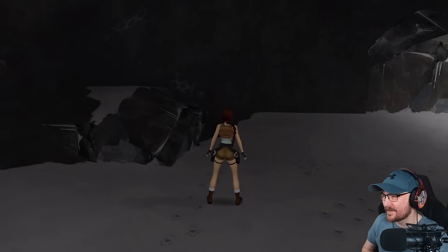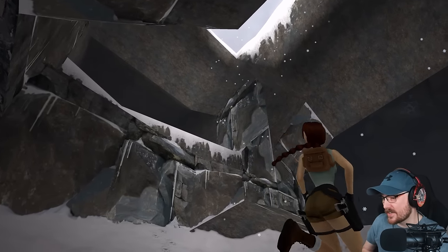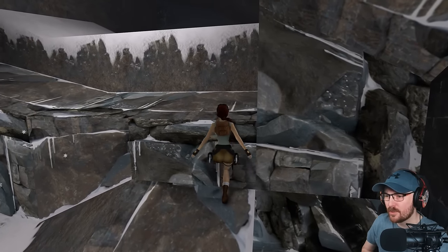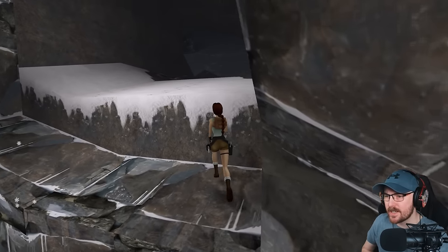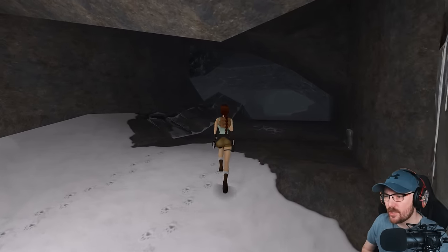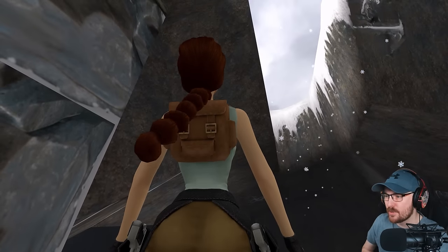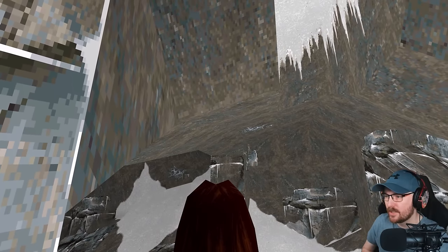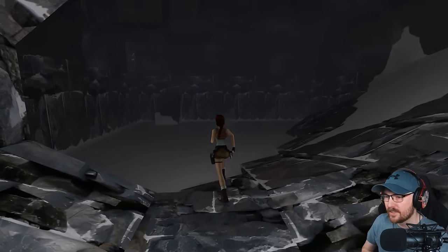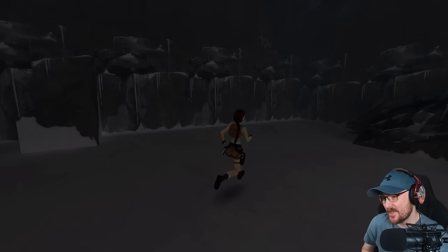I love that you can just swap between classic and remaster at will — that's so great. As I've said, I've played these games, especially this first level, so many times over the years. I do not remember where all the secrets are, but I'll try my best. Just the snowflakes falling down — didn't get that in the original. And everything's so blocky. I love that in this remaster they didn't change how blocky it looks because that's just how they were made — it was very grid-based.